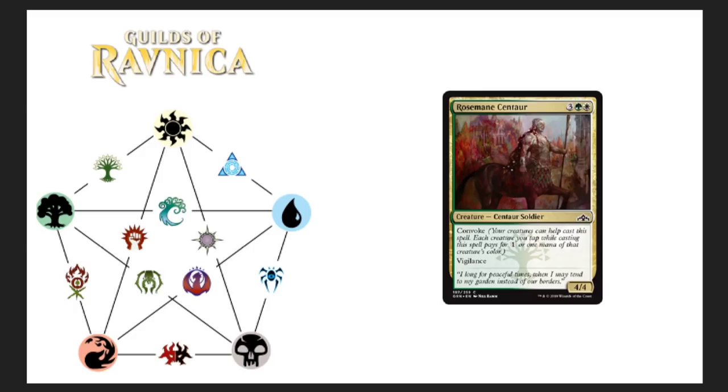Rosemane Centaur — five drop common. Convoke: your creatures can help cast this spell. It's got vigilance and it's a 4/4. Basically a card that's not going to see any play unless you're building a deck for FNM constructed or playing with your pre-release kit. That's probably the only time it's going to see much play, but good card.